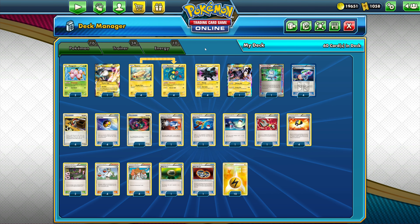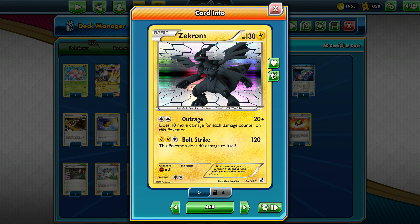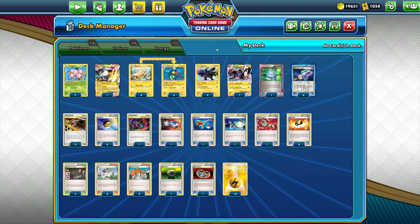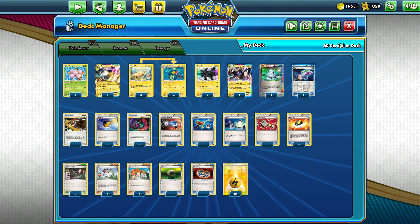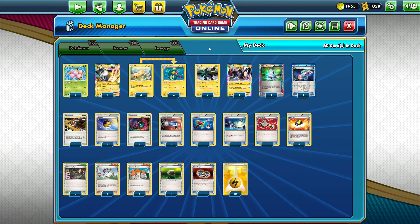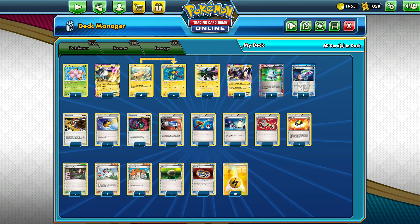Zekrom should be our main attacking Pokémon. It can hit for 120 with Virbank City Gym in play, and with Hypnotoxic Laser we can add 30 more damage, increasing it up to 150 — enough for the mirror matchup knockout but not enough for EX Pokémon with 180 HP. However, if you add a Silver Bangle, with that combo you can one-hit knockout your opponent's EX Pokémon.